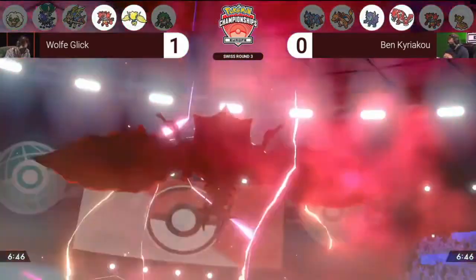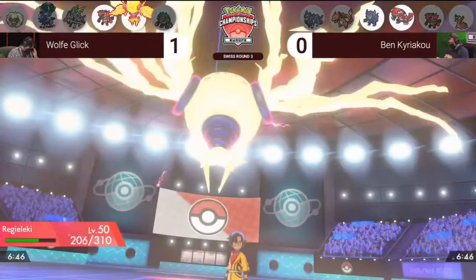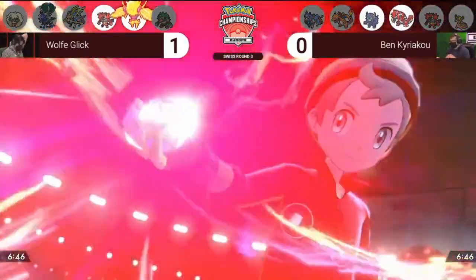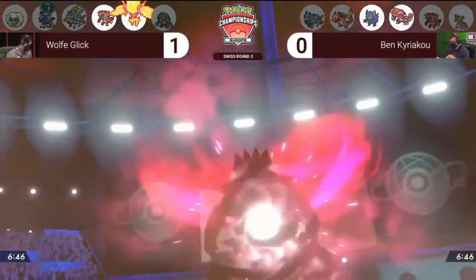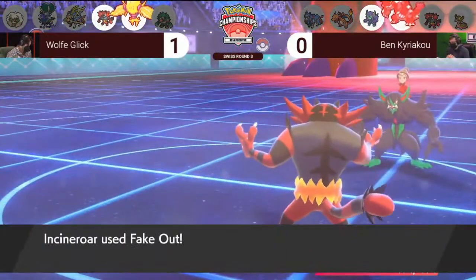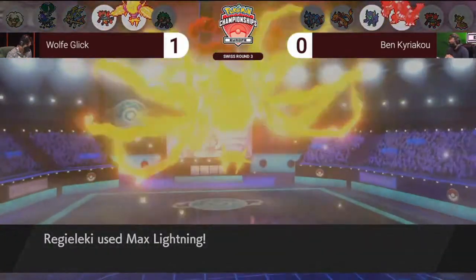If you see a switch from Grimmsnarl scouting the situation, Gastrodon coming in would waste a max move, and you could see Groudon Dynamax this turn too — go for Max Quake and start stacking up those Special Defense boosts. It's going to be a Dynamax Regieleki once again, not living in fear of the potential Gastrodon switch. We're also going to see a Dynamax from Ben — judging by the Pokéball it's going to be that Groudon. Going for Max Quake here is a really good adjustment — targeting down Regieleki. You can go after the Incineroar too, but getting the damage onto Regieleki and punishing Wolf for the same play is the key.